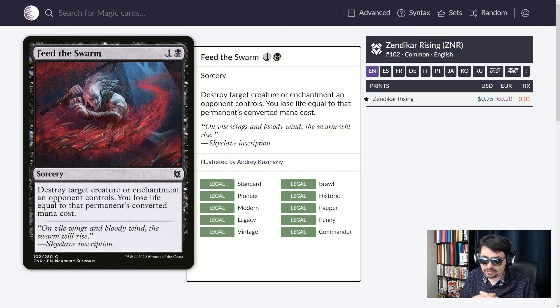Next, Feed the Swarm — one of my new favorite cards in black. Two mana, destroy target creature or enchantment. Black has very little recourse to deal with enchantments, and here we have a brand new spell that lets us do that. All you have to do is lose life equal to the CMC of the permanent. For two mana, get rid of it, lose some life — who cares, you'll get it back. You're playing black. It is a sorcery, so eventually this will be one mana instant speed, but for the moment, sorcery speed two mana with epic art.